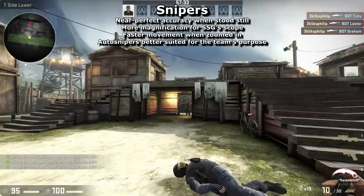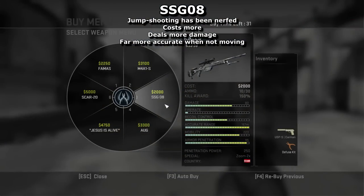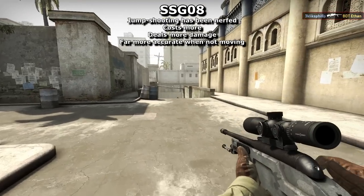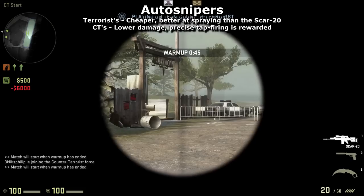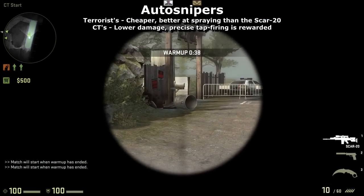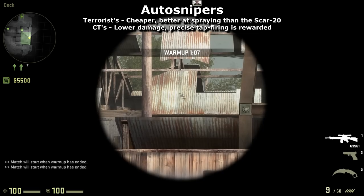Snipers: now that rifles are more precise, they begin to encroach on sniper territory, so the recent movement nerf has almost been completely reverted to make scoped weapons more effective again. The Scout is slightly more expensive and can no longer scout-jump, but deals slightly more damage and has a more powerful scope, similar to the AWP. Snipers are now more accurate when scoped to reduce unfair misses, and the AWP's kill reward is back to $300. The auto snipers have been made more different in function: the SCAR-20 inflicts less damage, meaning it will now take 3 leg shots to kill, but is more precise when tap-fired. The G3SG1 has been made cheaper and more precise, better suited to the terrorist's offensive playstyle.